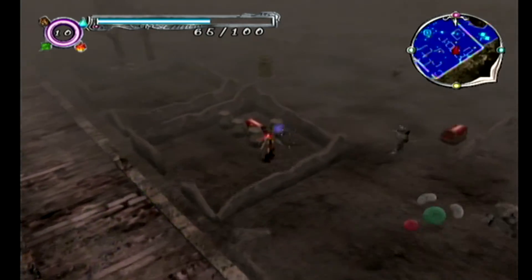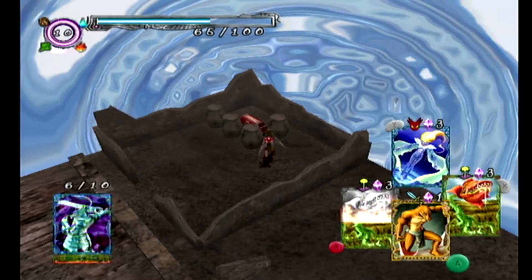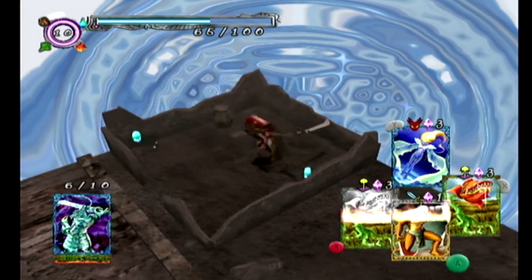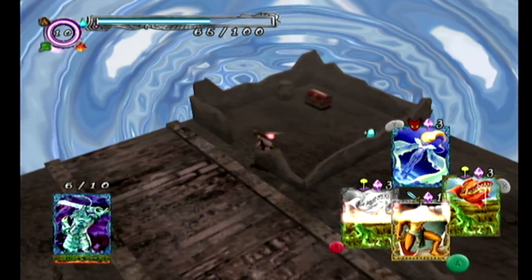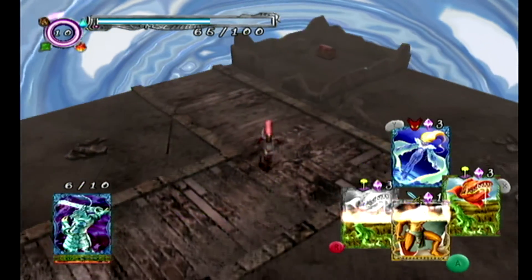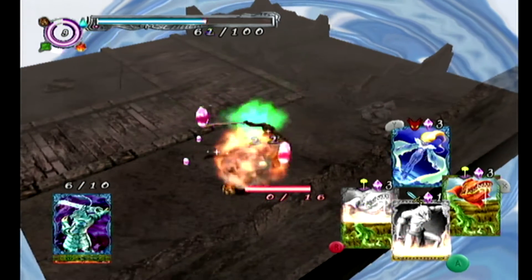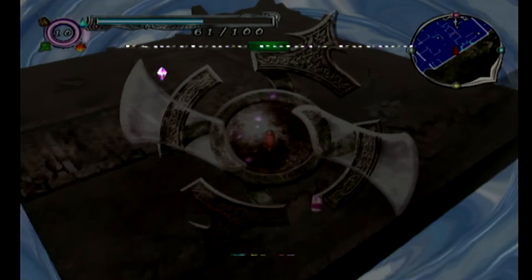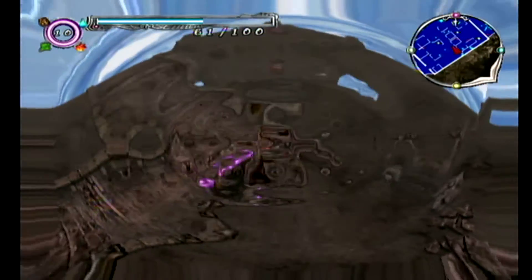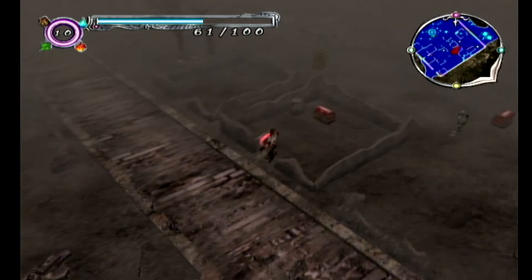We can trigger a fight and actually destroy those barrels, and then out of the fight we can access the treasure chest. It's a really weird mechanic, but we are poisoned. You can only do damage and stuff like that within battle.